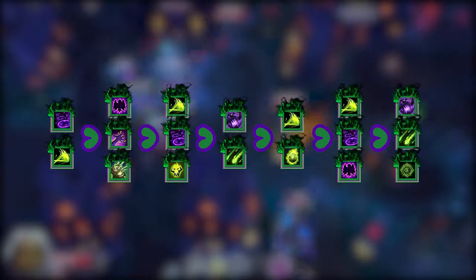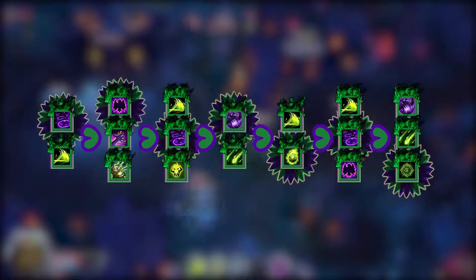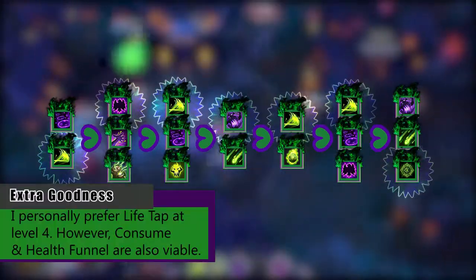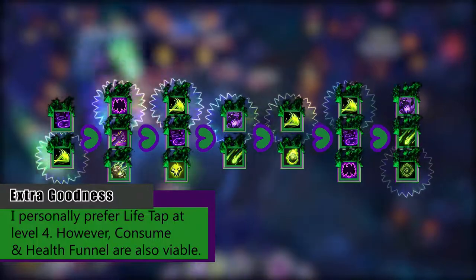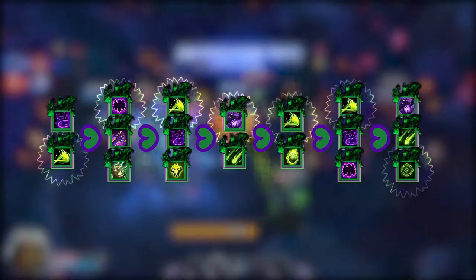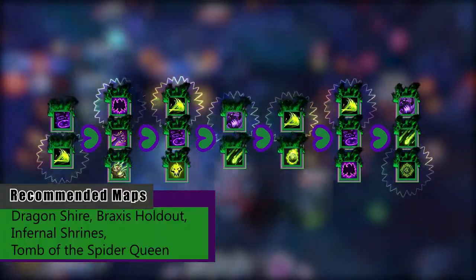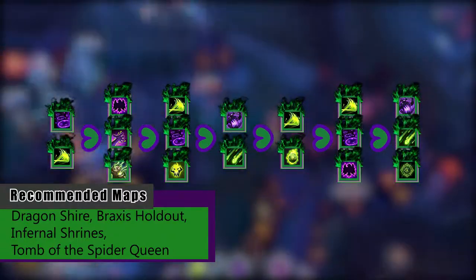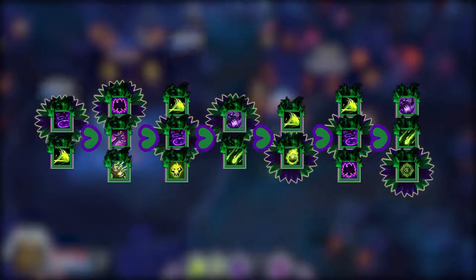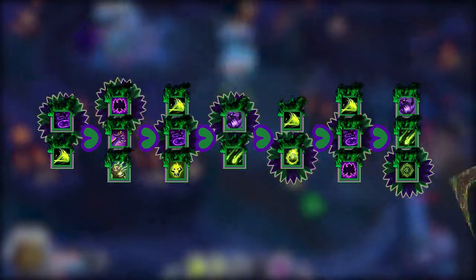Gul'dan has two major build paths: a Felflame line and a Corruption line. The Felflame build offers incredible waveclear and significant damage. However, because the spell doesn't reach very far, it sees its greatest potential either on maps where waveclear is extremely important or against melee-heavy compositions. There is also the Corruption line, which is for massive AoE damage and is great against ranged characters or in situations where you simply need a bit more reach.